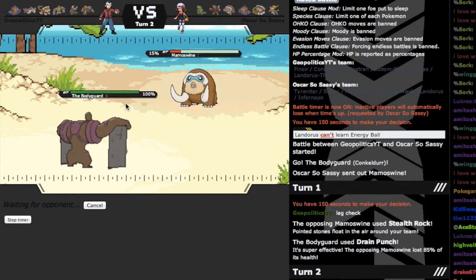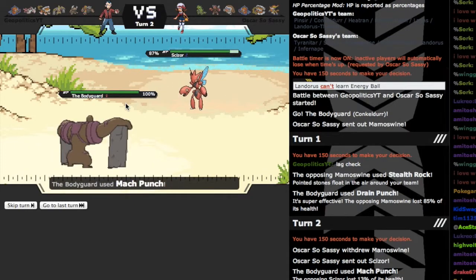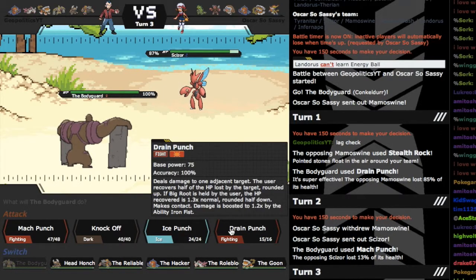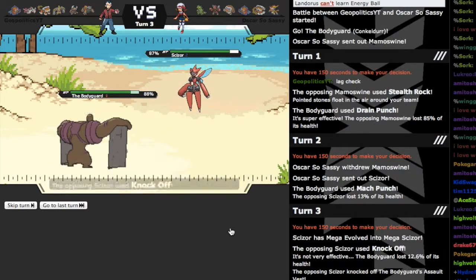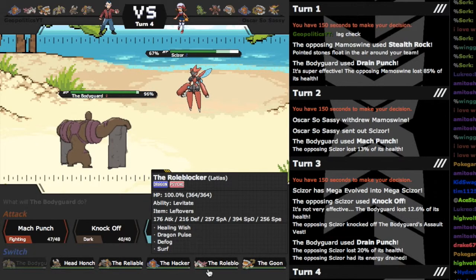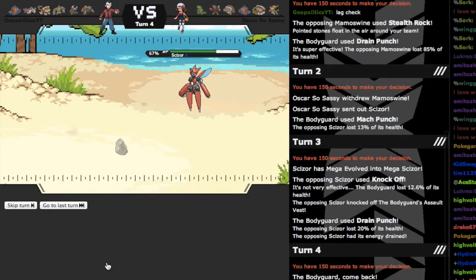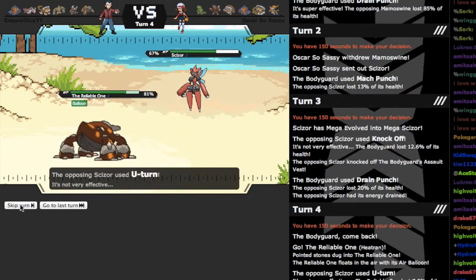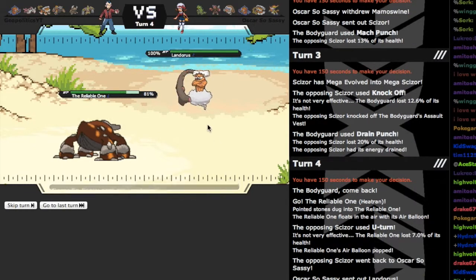I gotta figure out a safe switch — actually no, he is gonna switch into Scizor, which is fine by me, because I don't need this thing for much else besides Tar. Landorus makes quick work of Tyranitar. That is one bulky mon right there. I'm just gonna go out to Heat Rotom because I really don't think he can touch me unless he's carrying Brick Break or whatever — he's gonna U-turn predicting me to switch out. This guy's good, so Lando is a problem.